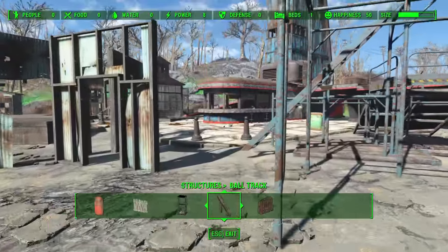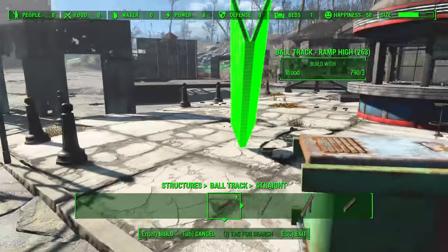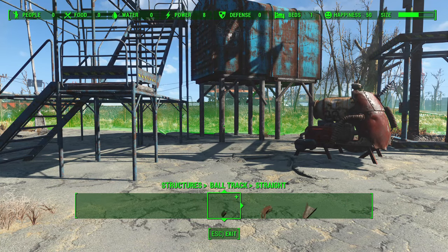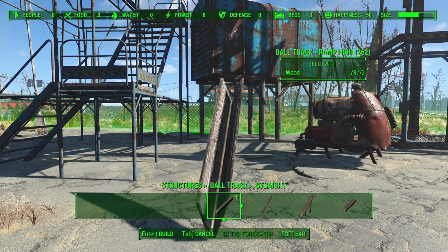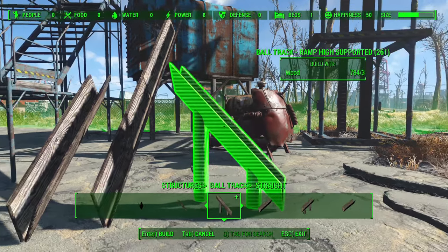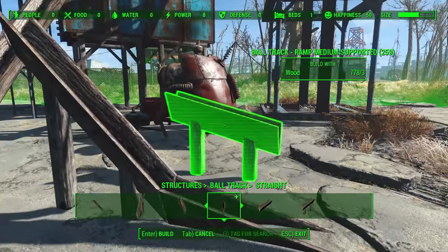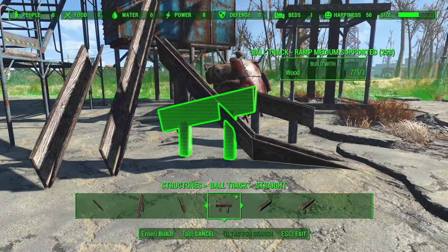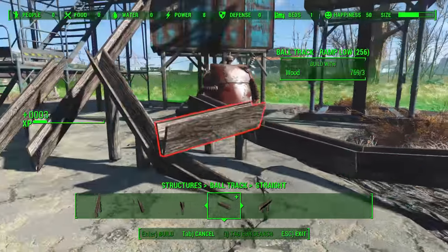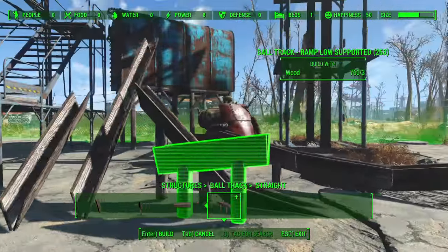Here is the ball track. I'm not going to try to make a fully working ball track since that would take a long time, but let's explore the different parts. Under ball track there are three options: straight, curves, and miscellaneous. This is essentially a Rube Goldberg machine creator — you send balls down these tracks through different powered gates that serve different purposes, and there's a lot of machinery we'll get into later. Some tracks are supported and some are not, and you can mix and match, flip them around, and if there's enough momentum the ball will go back up.